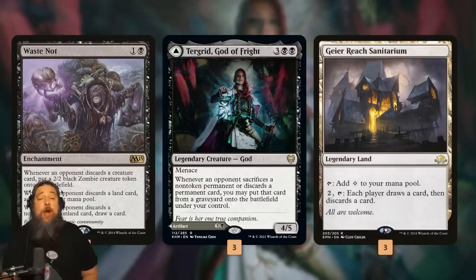There's a new addition from Shadows over Innistrad Remastered that totally changes the equation: Geier Reach Sanitarium - a land that makes a colorless mana, and more importantly, we can pay two and tap it to make each player draw a card and discard a card. What Geier Reach Sanitarium actually says is: pay three mana, trigger your Waste Nots every single turn. Pay three mana, maybe steal stuff with Turgrid every turn. Instead of running out of action once our opponent's empty-handed, we actually greatly benefit when our opponent's out of cards.